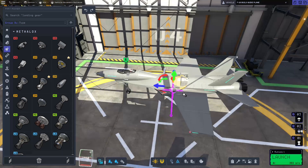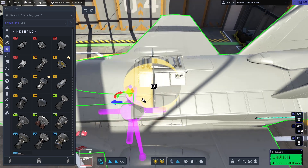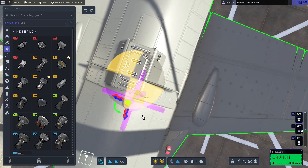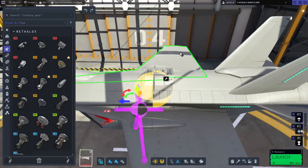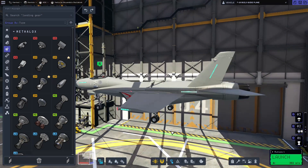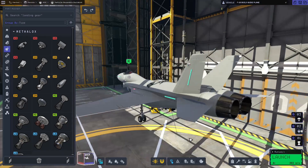We'll place that there and have a quick look at our centre of mass. You can see that because this engine is relatively heavy, it has shifted the centre of mass forwards a little bit. But I think I'm going to leave it at that, because the only way to counterbalance this would be to move the lander can all the way back, and it's just a bit of a faff. If you're not bothered about doing it in one single flight, you could just launch it as it is now and do the two flights separately.